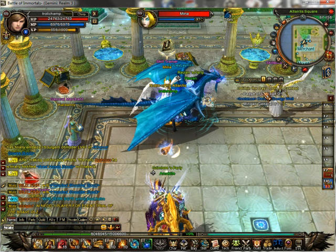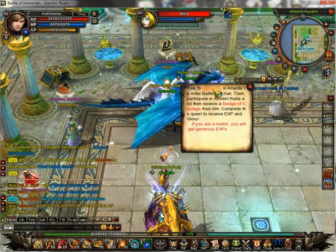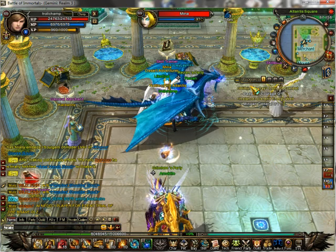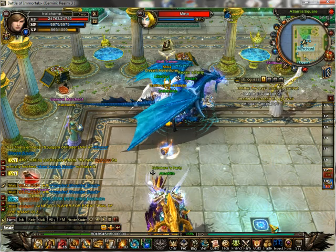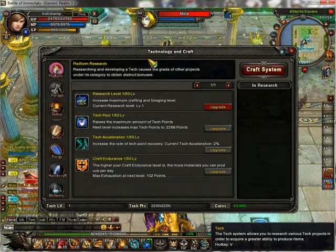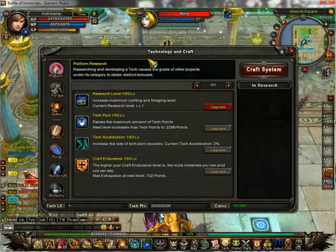The tech system is crafting, technology, research, and all that. It's not very helpful for me. But if you want to create soul jades, they level up your physical attack for a champion, and they level up everything else for mage, heretic — people who cast spells.